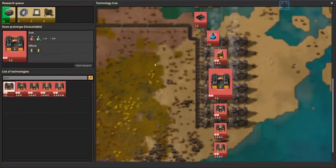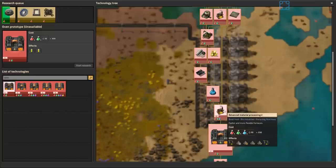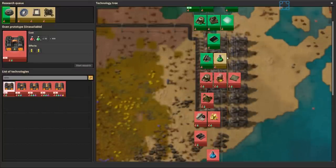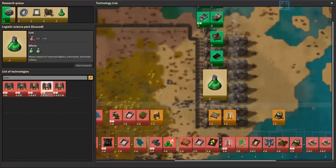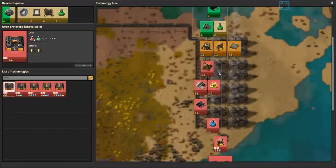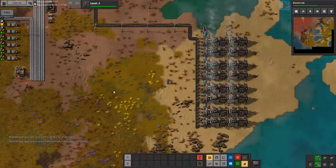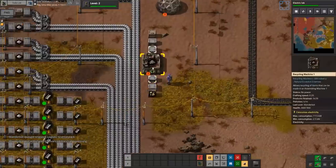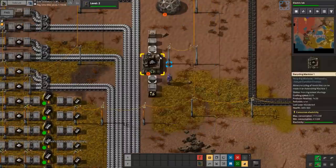I think we're in a good place. I certainly feel comfortable, especially now that we've got that defensive moat. I'm going to set up a couple of assembly machines to make motors and belts and stuff - just random assorted junk that we're going to need.